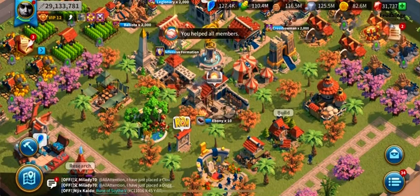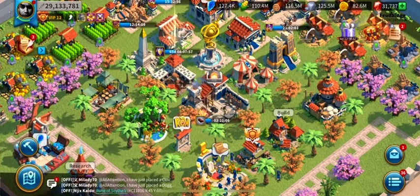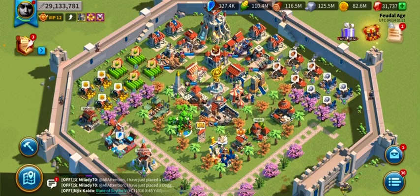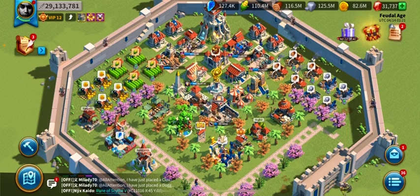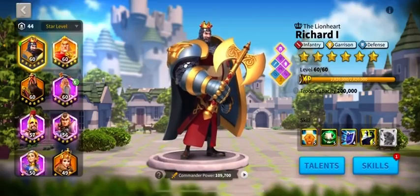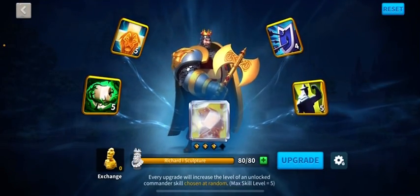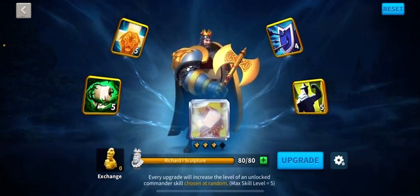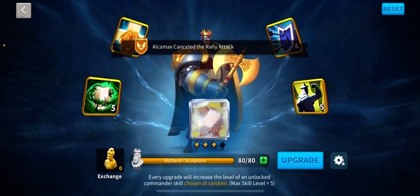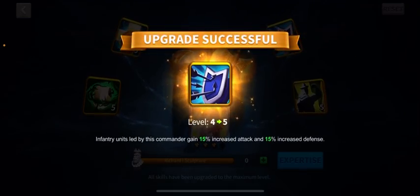Alright, so today we are gonna do something really awesome — we've been waiting for this moment for a very, very long time, and I'm happy to do this today. I'm not gonna take more time, we're gonna go ahead and jump in here. This is what we're doing today: we are expertizing Richard the First, aka the Lionheart, one of my favorite infantry commanders. I'm super excited, really happy. Here we go.